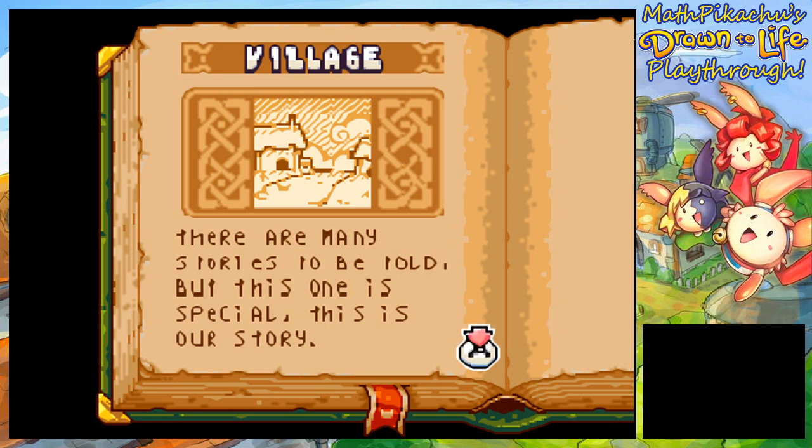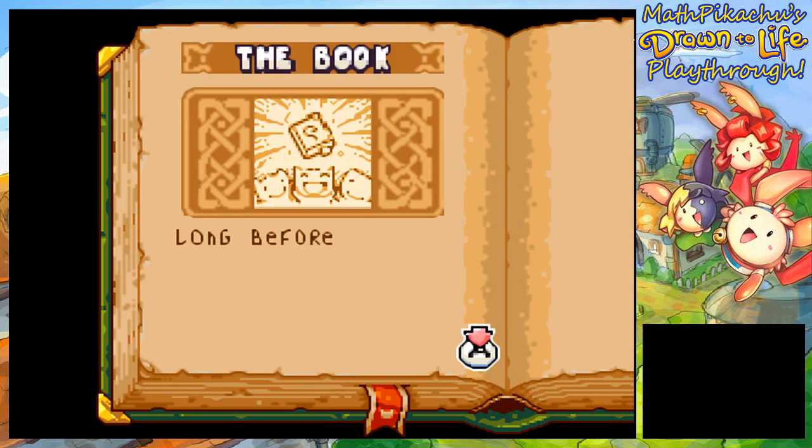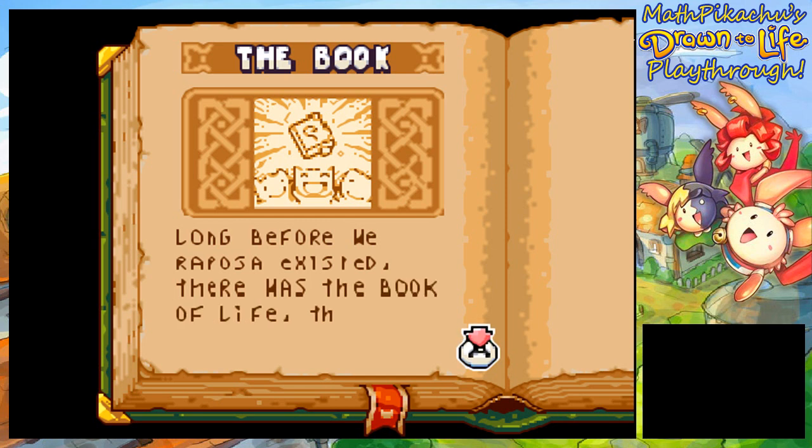There are many stories to be told, but this one is special. This is our story. Long before Raposa existed, there was the Book of Life — the design of the Creator.